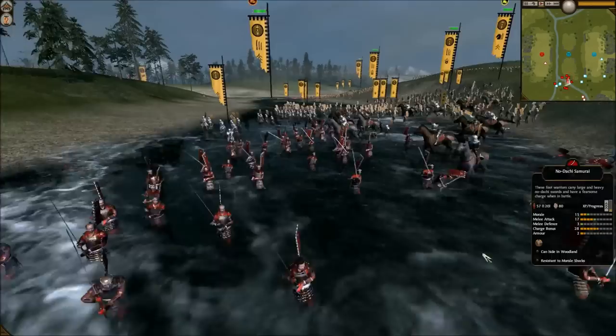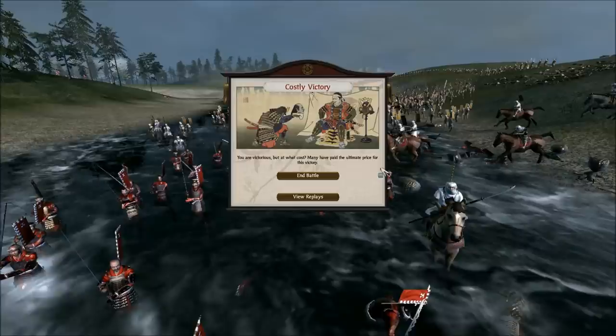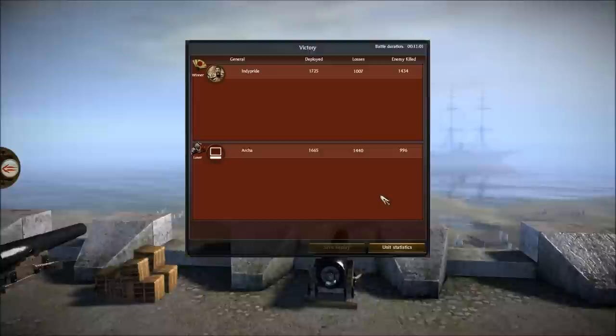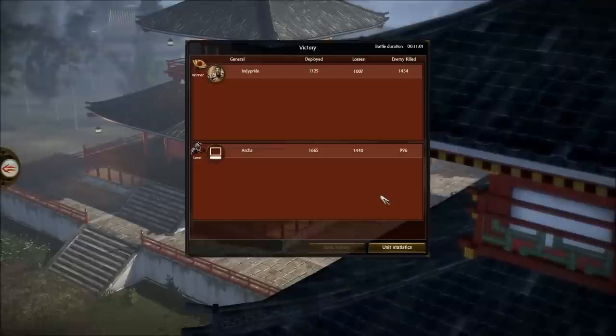I thought that was a really interesting battle. He played pretty well, made a couple mistakes, and obviously I had a couple as well. So we're going to go to the stat screen. We deployed a pretty similar amount of guys — 1725 for me and 1665 for him. I had 1400 kills and 1000 losses; he had 1400 losses and 1000 kills.